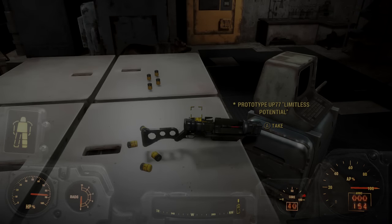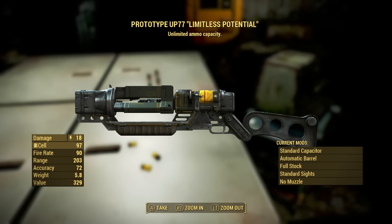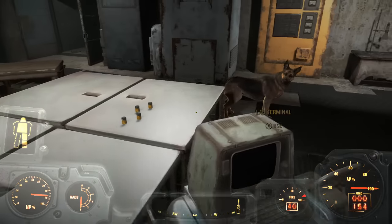Hey, what's up guys, my name is BK. In this video I'll be showing you guys where to find the Prototype UP77. This gun has unlimited ammo capacity and it is hidden very well in the game — it's in a secret wall in a bank, and I'll be showing you guys where to find it today.